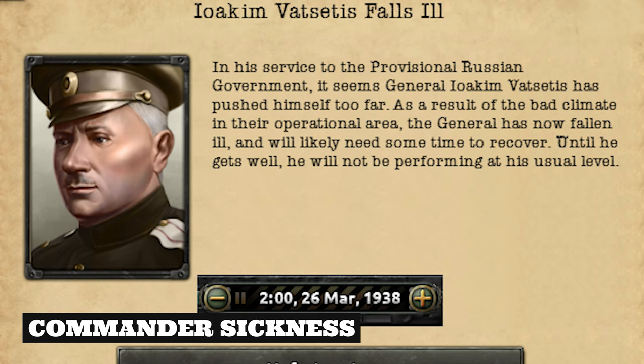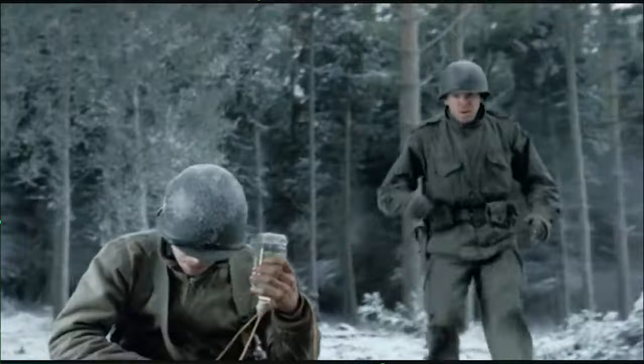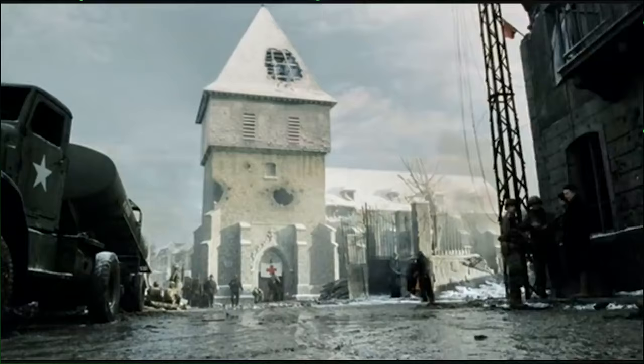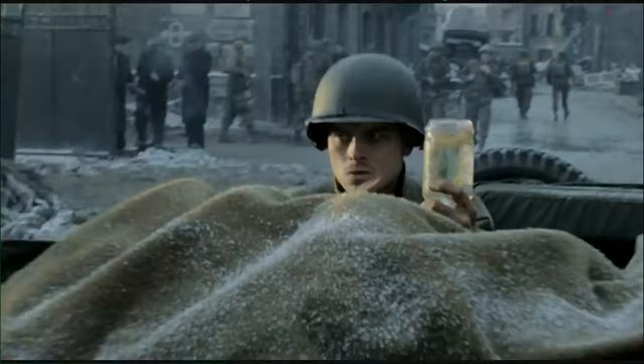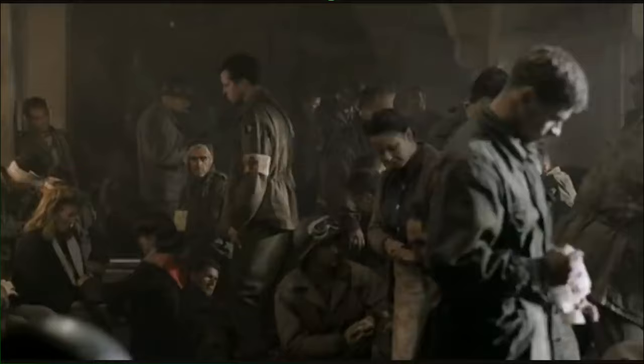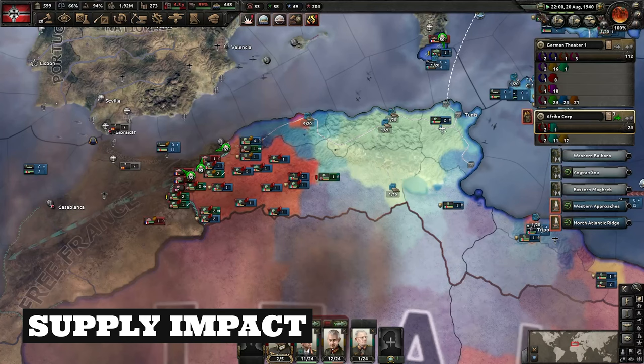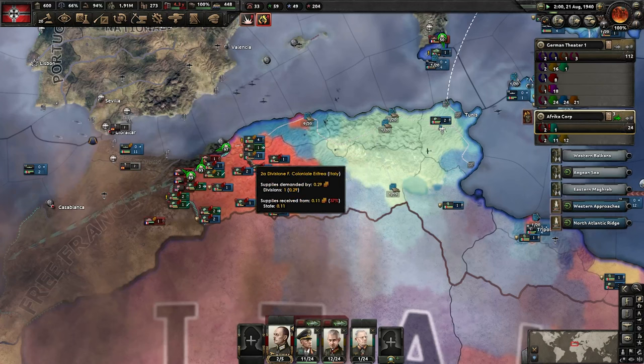Generals with assigned units can get sick, putting them out of action for a month. This only happens if at least 75 percent of their assigned divisions are in desert, jungle, or marsh terrain, triggering a 2 percent daily chance of sickness. For example, if two of your five divisions are in jungle and three in plains, there's no risk. But if three are in jungle and one in plains, you're still eligible to get sick — so keep that in mind.